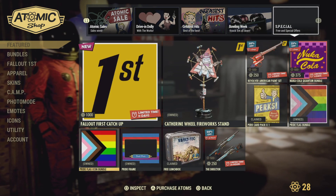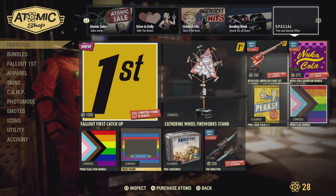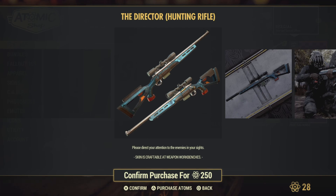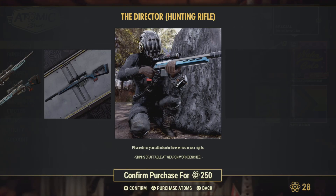We've got the Pride Flag frame and the Director skin. It says please direct your attention to the enemies in your sights — it's a weapon skin craftable at workbenches, so it's for the sniper rifle.